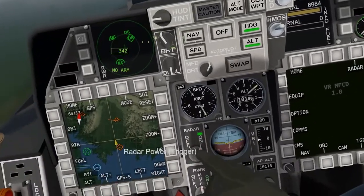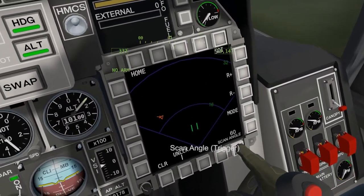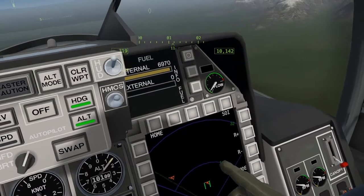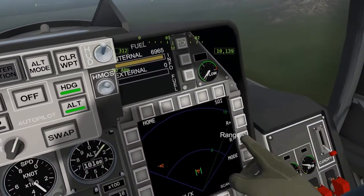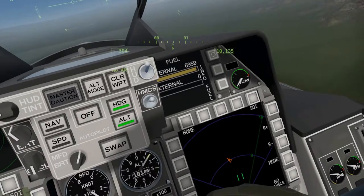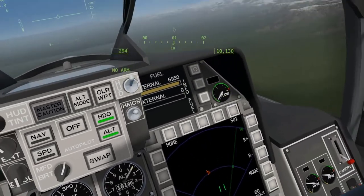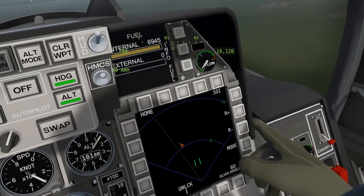I'm going to turn on my radar right here and go into radar mode. I can increase or decrease the range and change the scan angle. Basically, the tighter the scan angle, the shorter the range and the more precise you're going to be. The longer the range and the wider the angle, the less precise the radar is going to be — meaning how often does it update. If somebody's moving fast you want to pick them up as often as possible, so I really don't want to use more radar than I need.